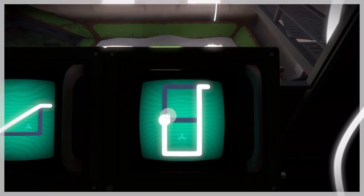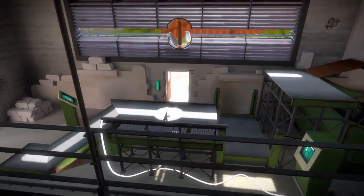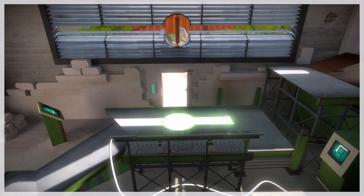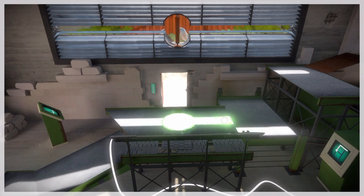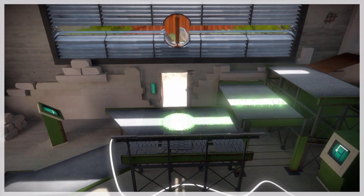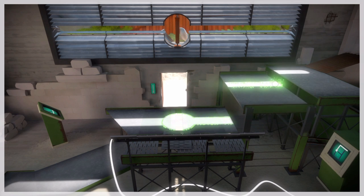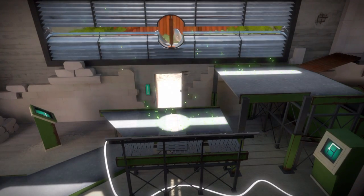Now we're inside of that building with the smokestack. Make sure your puzzles are set just like that. Line up right there so you get the full white circle. And as that's going up, you're just going to follow it across and finish off the puzzle.